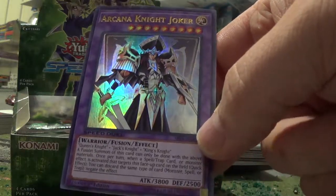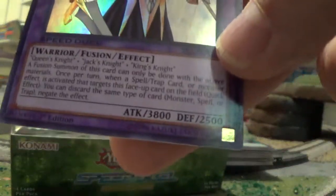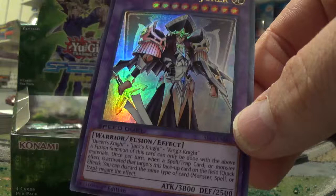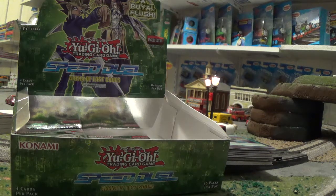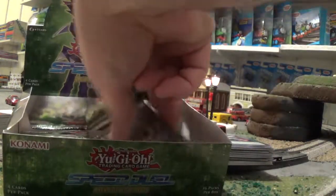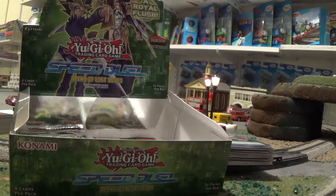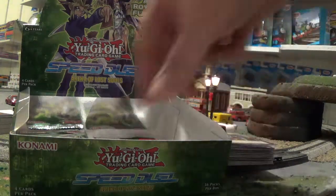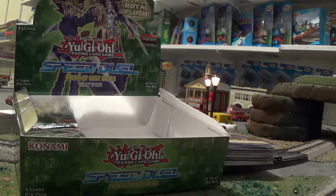Arcana Knight Joker! Look at those attack points — that's more than enough to wipe out a Blue-Eyes White Dragon! Hey Kaiba, you better watch out, because if this monster gets on the field you're in trouble. He would need Blue-Eyes Ultimate Dragon to save him. That's a cool card! So not too bad. I think that's the main monster back there with Yugi. Another holographic duplicate — the first duplicate holographic from this pack.